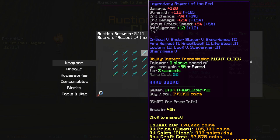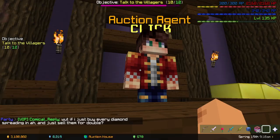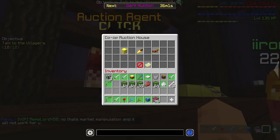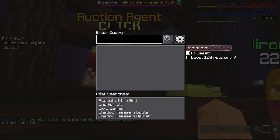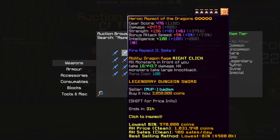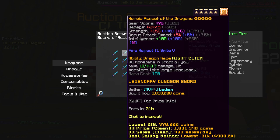This one has some decent enchants. All right, I can't really seem to find any good flips on that. So I guess Aspect of the Dragons might be a good one. Here we have a five star spicy Aspect of the Dragons.